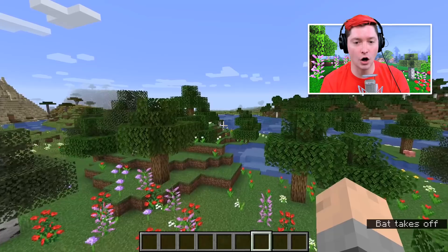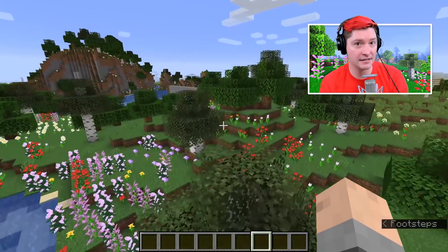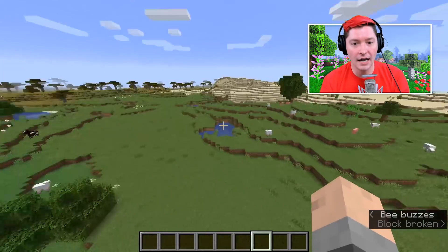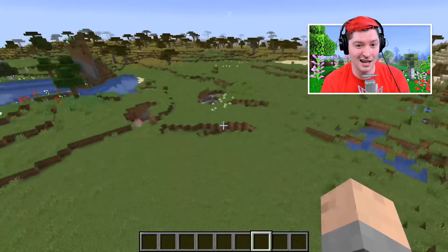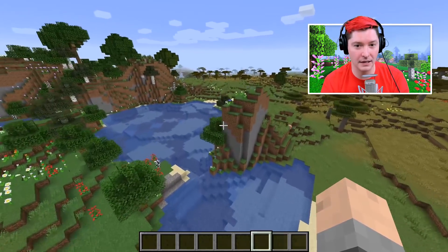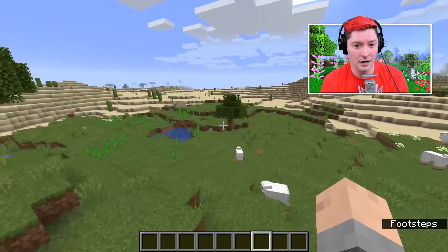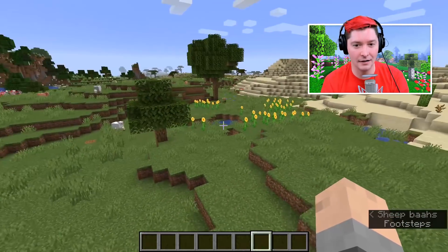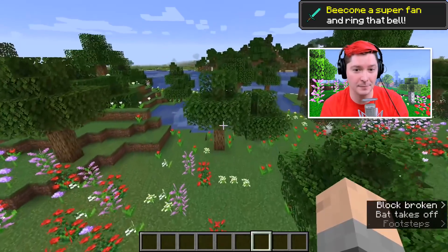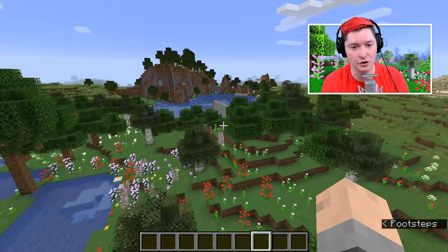Anytime a tree spawns during world generation, there is a 5% chance that that tree will have a nest. The nest is the world-generated version, and the hive is the player-created block. In the plains you don't get a lot of trees, same with sunflower plains. The flower forest is by far the easiest place to find bees, because it has a lot more trees, giving you more chances to spawn a nest.